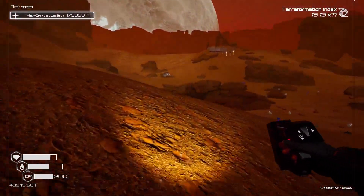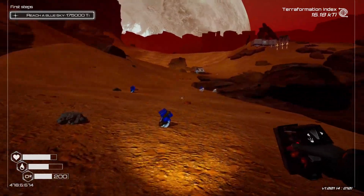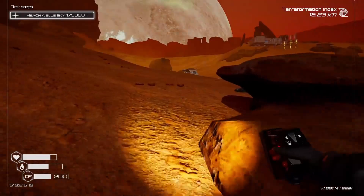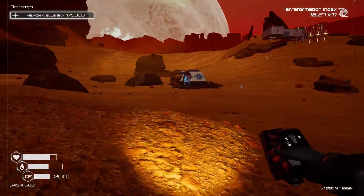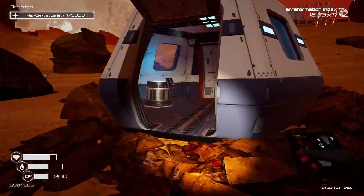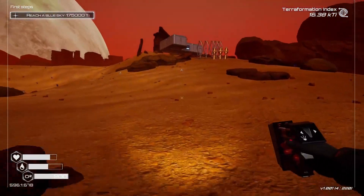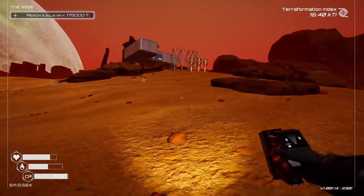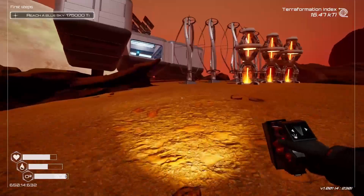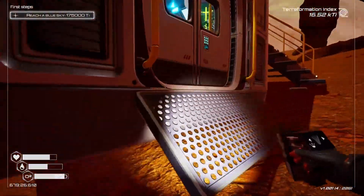That's very pretty — I like that. So with the resources we got, we need more power yes, but we should be able to crank out T2 generators. We have one more aluminum so we can make another T2 heater and just place a ton of solar panels down as well.